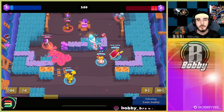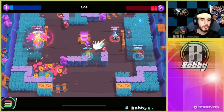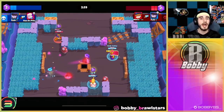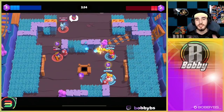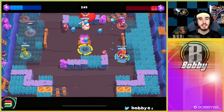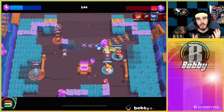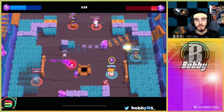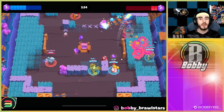Our next brawler is Rico. Rico is easily one of the highest skill cap brawlers in the game and has one of the biggest pop-off potentials — you can go absolutely crazy with Rico, which is why you see so many Rico clips. Something you want to utilize, which is really obvious, is the walls. You can bounce your shots and that's what makes Rico so good. If you're just shooting in a straight line, there's no point playing Rico — you might as well just play Colt. The bounces are what make Rico so good.